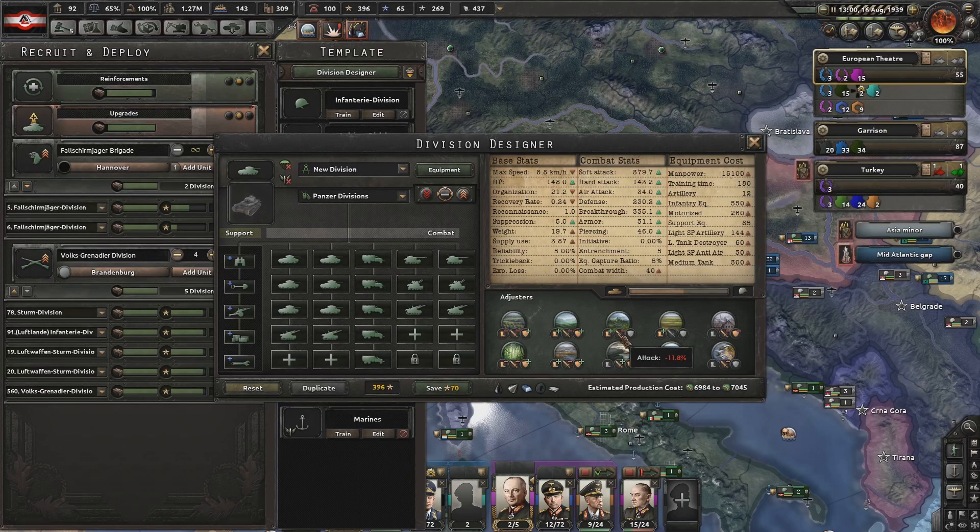Attack penalties in hard terrain — to be expected. But movement bonuses in almost all of these areas. You get a lot of attack penalties, but that is kind of to be expected, except in the plains. I like this. You'll be named the Panzer Division.